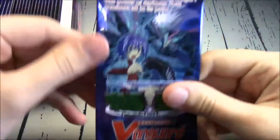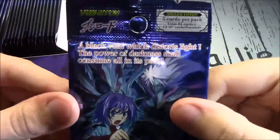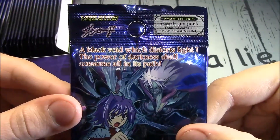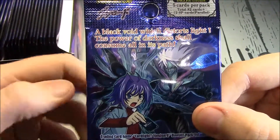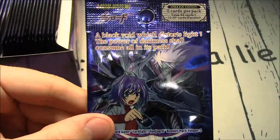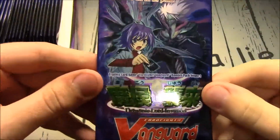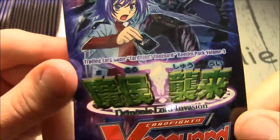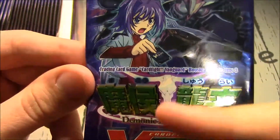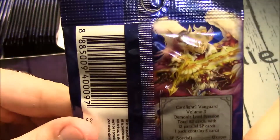And a quick look at the pack — Aichi Sendo with a Dark Irregulars unit. A black void which distorts light: 'The power of darkness shall consume all in its path.' I love the artwork for the set symbol, just the way they announce it: Demonic Lord Invasion, with a skull. Booster Pack Volume 3, Card Fight Vanguard. There's the back with another unit — I should have looked up what the units are.